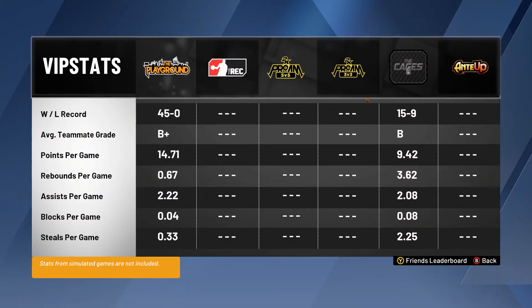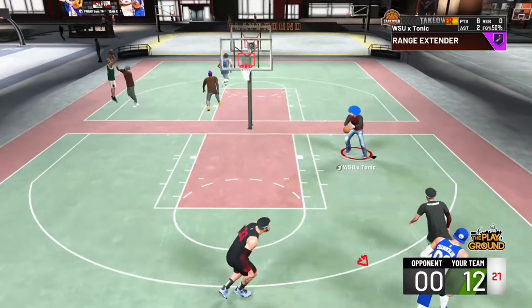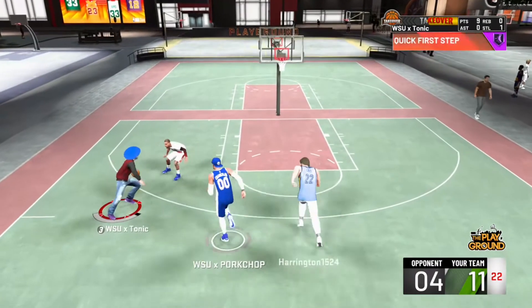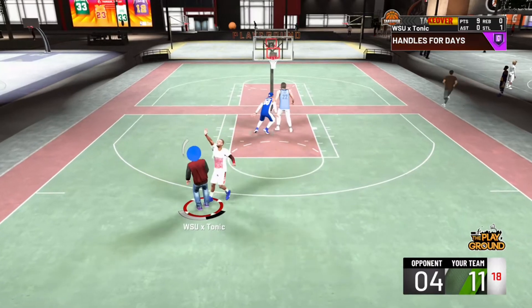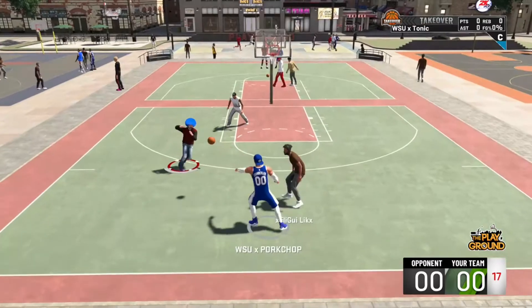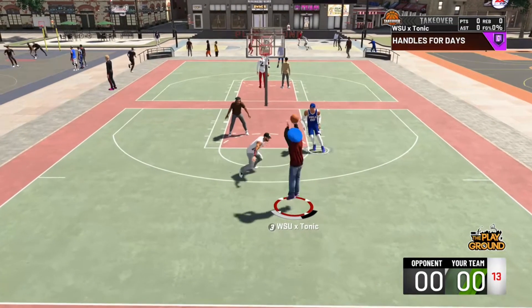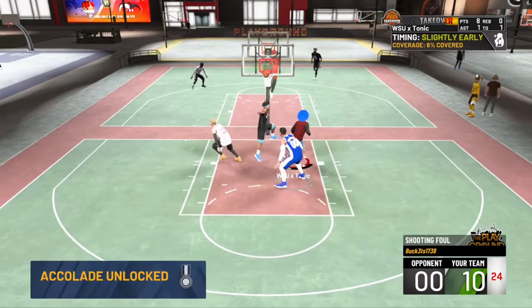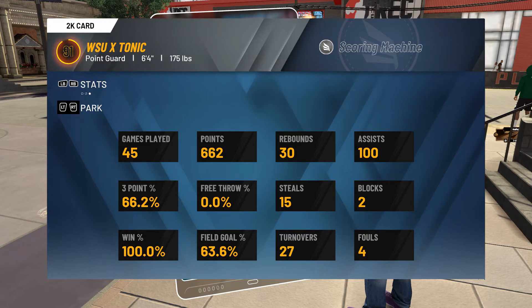45 and 0, 14.71 points per game — looking good. James Harden euro step back right here, I could have gone for the dunk but I'm just trying to look flashy. A behind-the-back shot, slightly early but that's a green in my book. Almost the same thing but I do a little pullback. Green right there, another little hop step — using those quick first steps and fancy footwork. 100% at 45 games played.